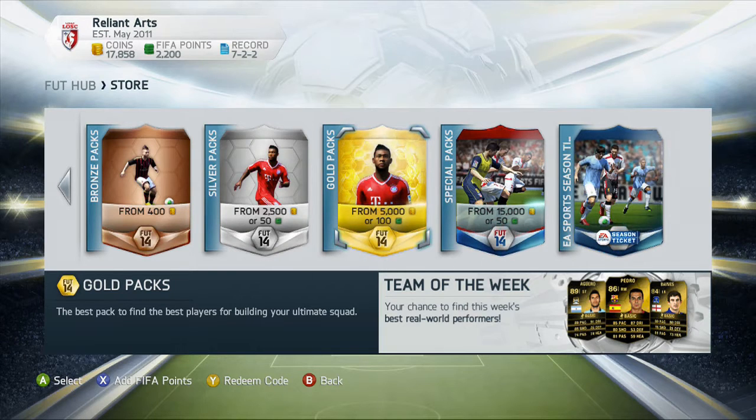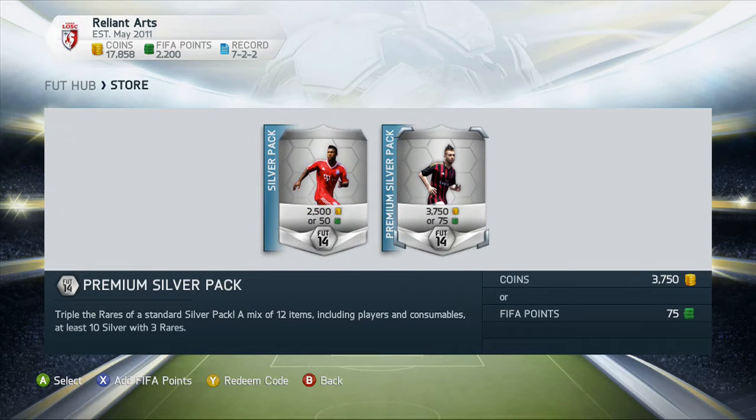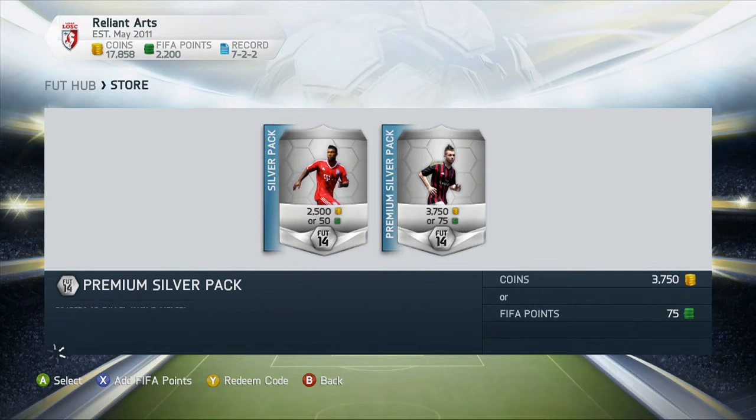I decided to do a 2,200 FIFA points pack opening. Mostly because my teams are decent, but I'm nowhere near the coin amount that I want to make my teams. So we're going to start by buying two premium silver packs — see if we can get any of those high-priced silver players, like Wallison or Michael Leyte.